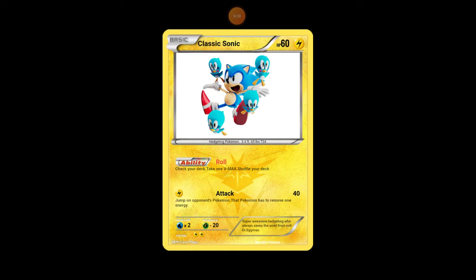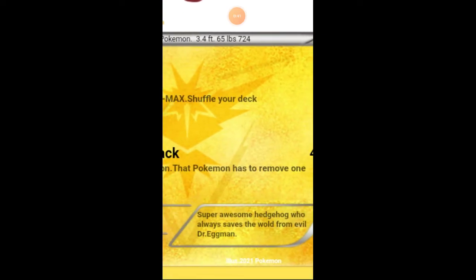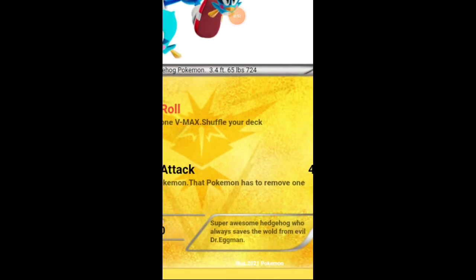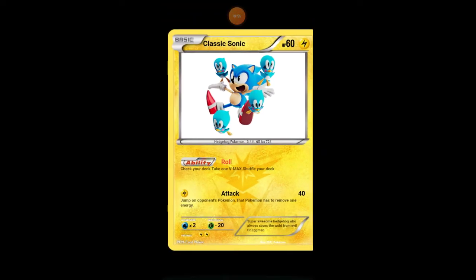His ability lets you take one V-Max and shuffle your deck. His attack does 40 damage — jump on your opponent's Pokemon, and that Pokemon has to remove one energy. The flavor text says: 'Super awesome hedgehog who always saves the world from evil Dr. Eggman.' Illustrator 2021 Pokemon.